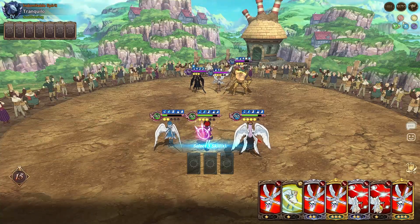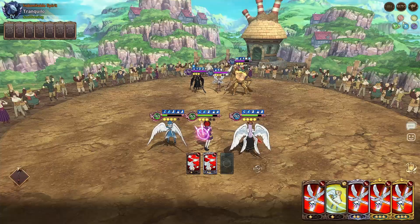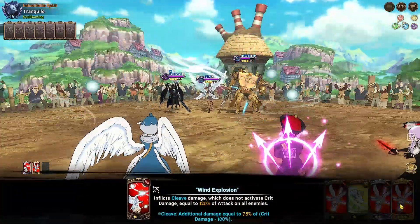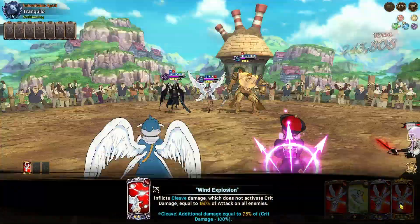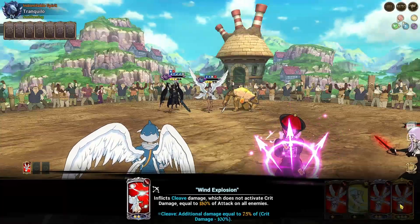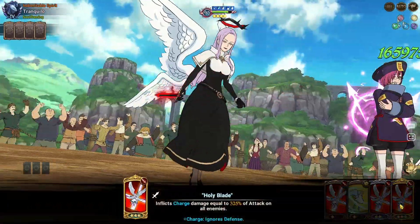We'll throw out the Margaret card so we get the ultimate just in case we really need it. I feel like we should be fine though — 250,000. Once again, you can't do crits on this character because the crit damage is built into the normal damage, so honestly not too bad.